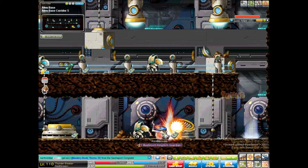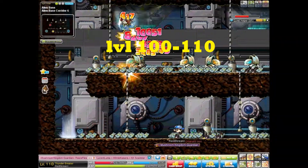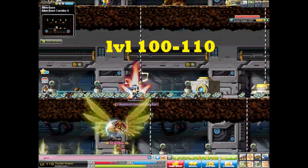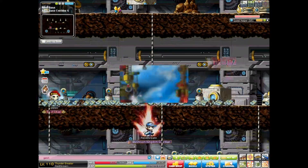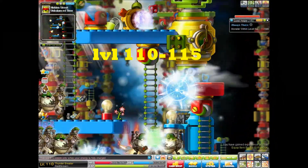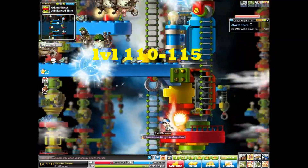100 to 110, or even 120 if you're bold, you want to go to room 6 at Aliens. Although beware, this is an extremely crowded map. 110 to 115, I like to go to Ghost Pirate Ships at Ludibrium. This is a great map, good for training, although they do have high damage so watch your health.